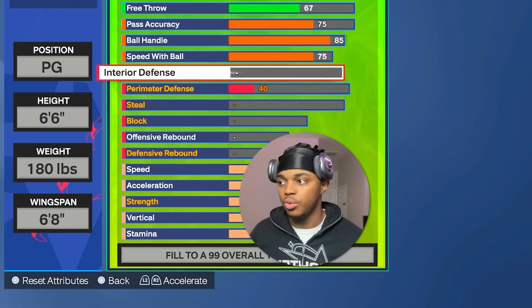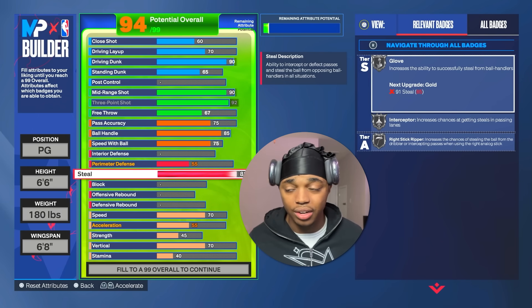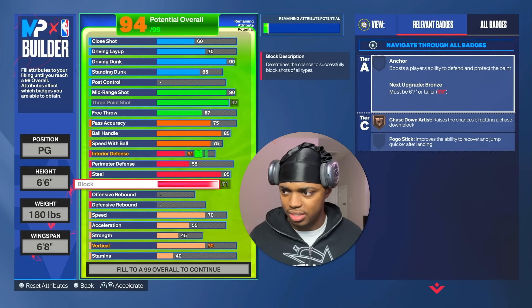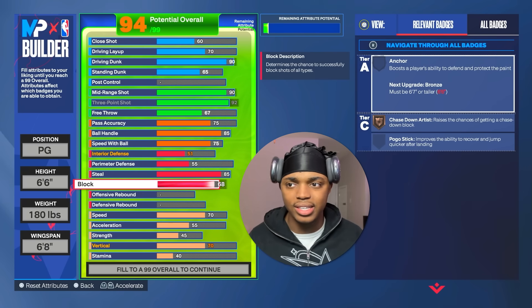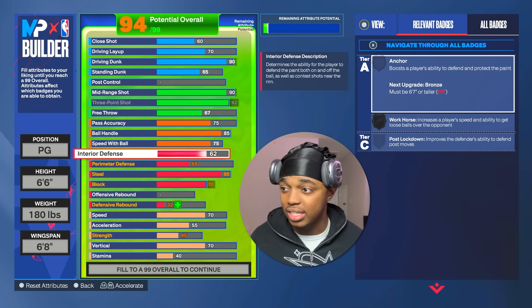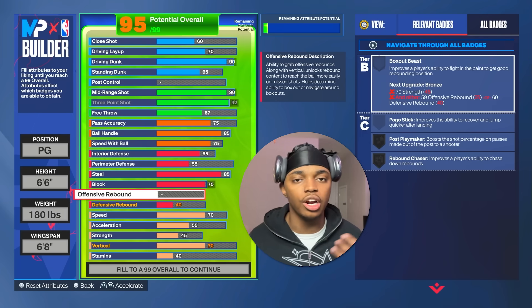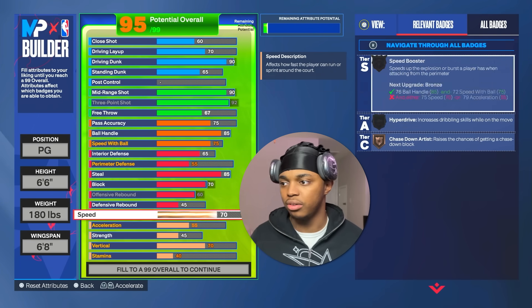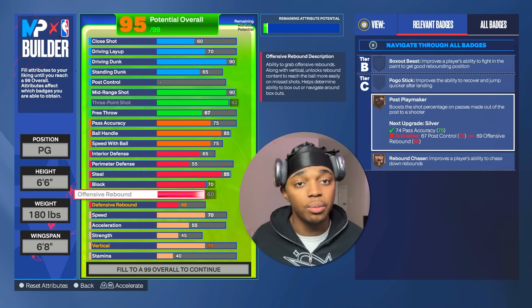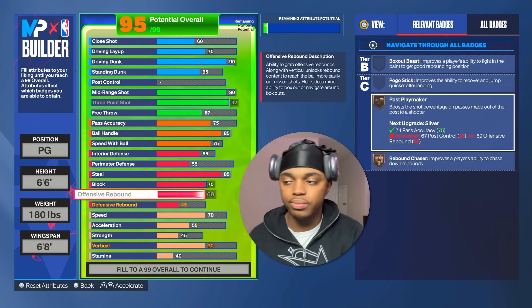With the stats we are gonna have an 85 steal. I've made builds with 91, 89, 95 steal — for a build above 65 that's not maining lock, 85 is the best. You still get a lot of on-ball steals, just as many as gold glove. Our block we're gonna go 70, which gets us chasedown artist — you only need a 68 but we had extra stats. We're gonna have a 65 interior defense to get workhorse, and a 55 perimeter defense. For offensive rebound we're gonna max out at a 60 to get rebound chaser.